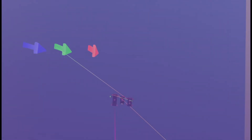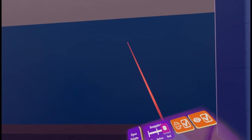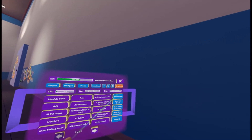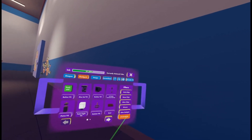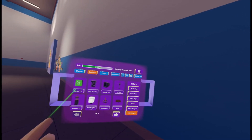Now we're going to do the Circuits Version 2 part. Pull out your Maker Pen, go into your palette, and spawn in a Button V2 — it's under Gadgets > Circuits Version 2 Gadgets > Button V2.